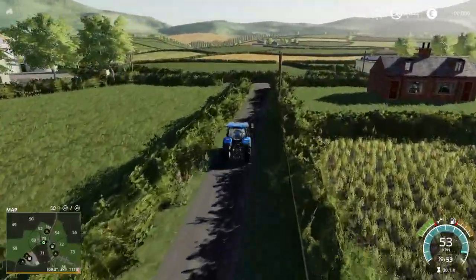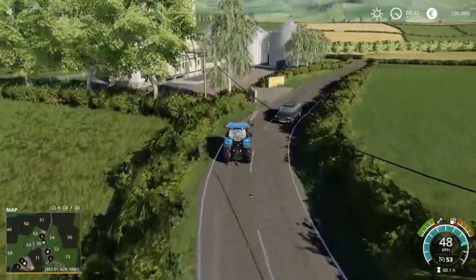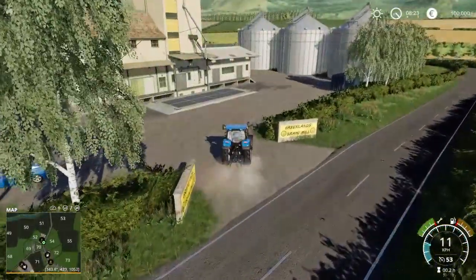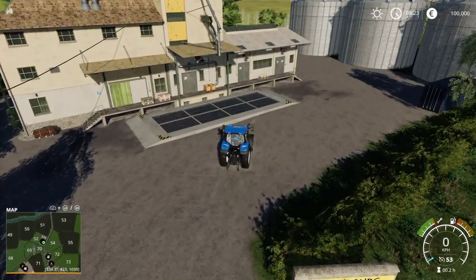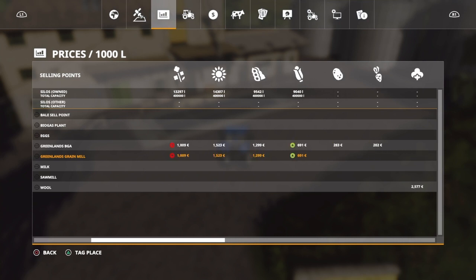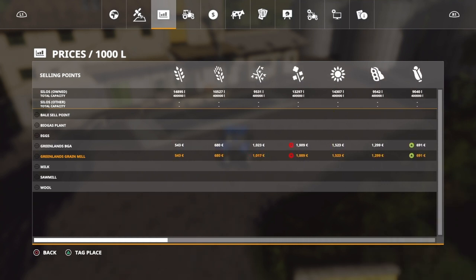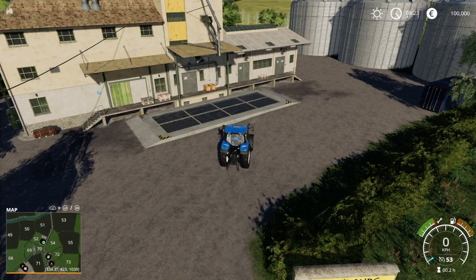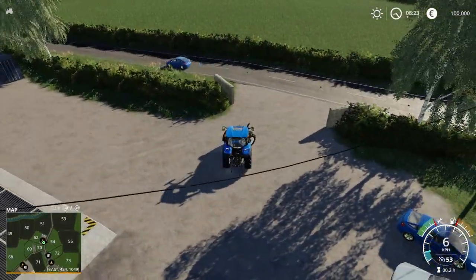If we keep coming back up this road, we're going to make an immediate left and go right here to the Greenlands Grain Mill. It's going to be right there on that platform where you're going to sell your stuff. Greenlands Grain Mill is going to take all your base game crops — all your normal crops. It's not going to take sugar beets or potatoes or anything else — just your main seven crops is what this is going to take.